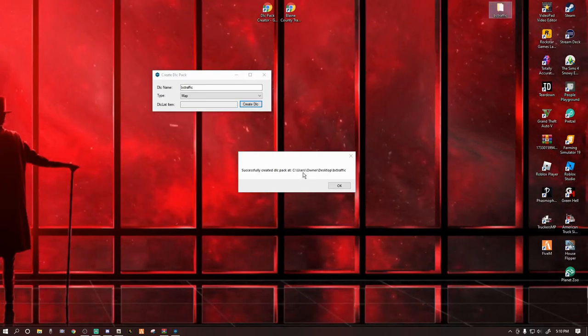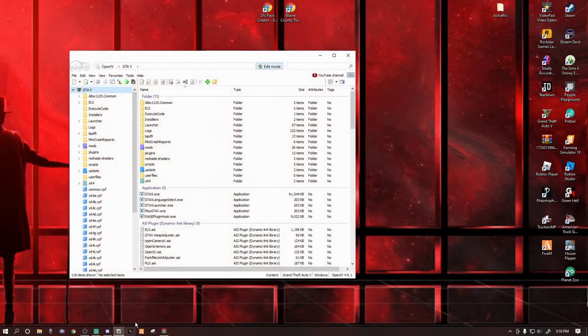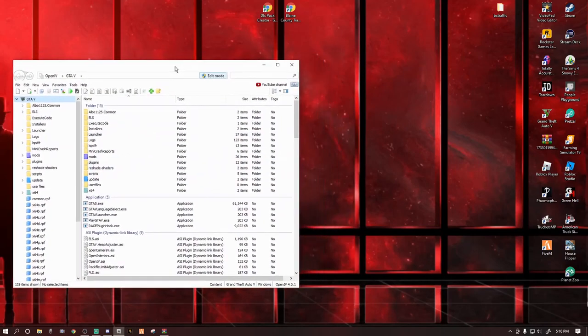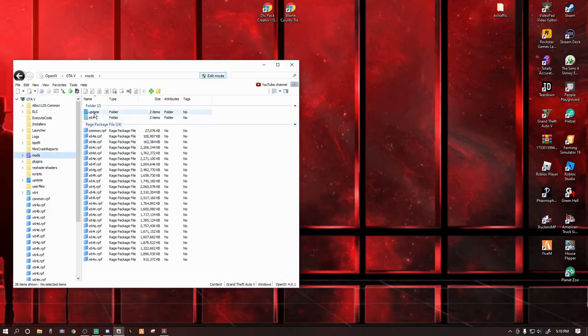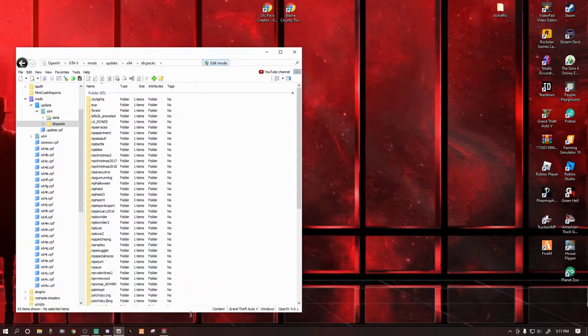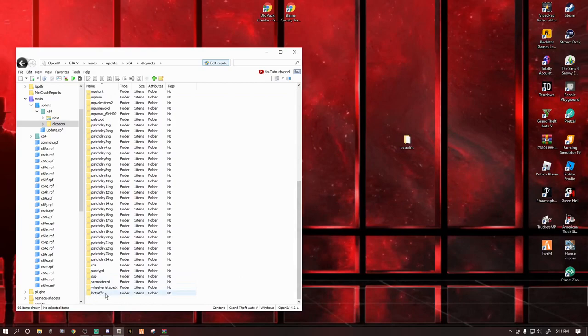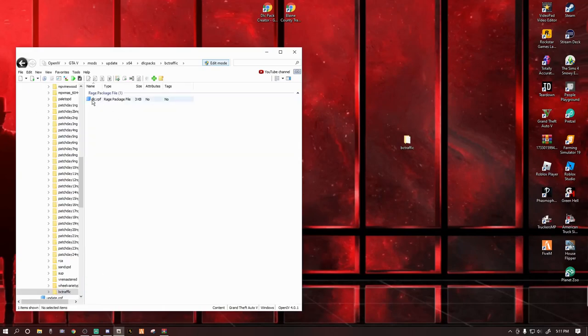Click OK and exit out of the DLC Pack Creator. Now we want to go to OpenIV. We're going to navigate to our DLC pack: Mods > Update > Update x64 > DLC Packs. Take the bctraffic folder that we created on the desktop, drag it right here, and drop it in. You can see it at the bottom — it's in there. Double click that bctraffic folder, then double click dlc.rpf, then x64 > levels > gta5 > bctraffic.rpf. Double click that — you can see it says 'This archive is empty.'